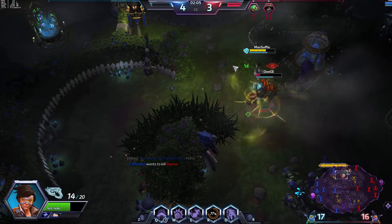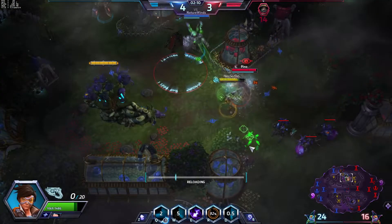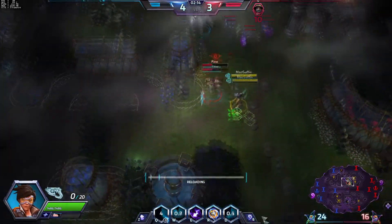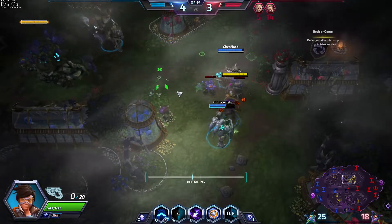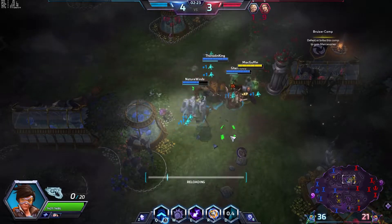So next talent, I'm going to get Untouchable. I'm getting this for a specific reason - they've got Merc in their team. So every time I get a kill, it'll increase my melee damage by about 2%, I think. And with all the more kills I get, I'll get more damage. Of course, if I die, I lose everything. So as long as I can stay alive, which Tracer is pretty good at, I'll be fine.